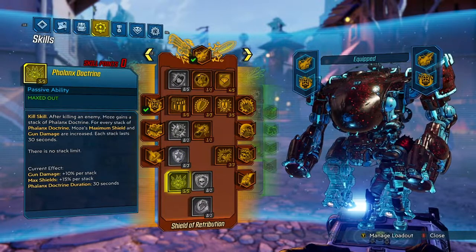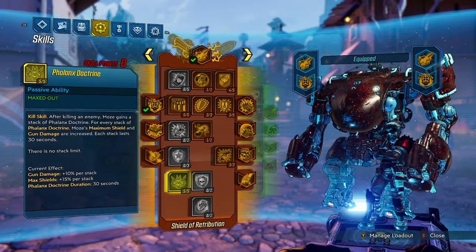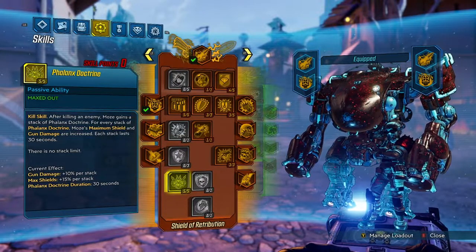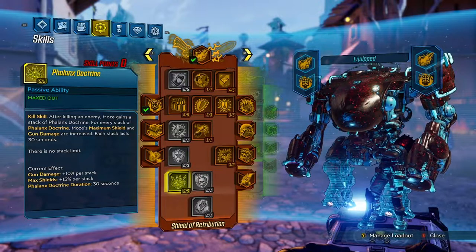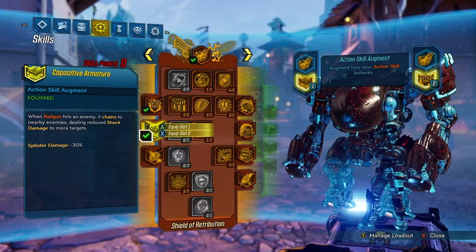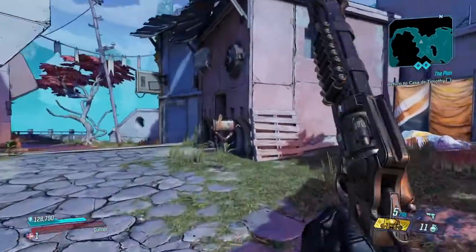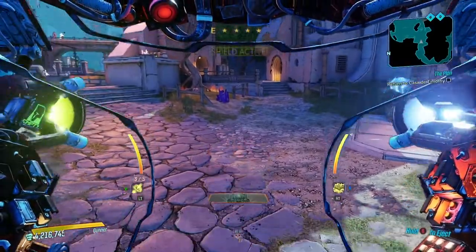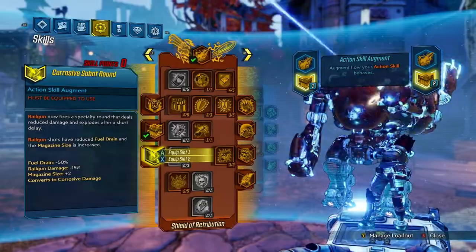Infernal Machinery: after killing an enemy, Moze gains a stack — unlimited stacks, 10% per stack, 30-second duration. If we're one-shotting every enemy, which we pretty much are, we can get this stacked up very quickly. Your maximum shield and gun damage are increased, and this works only on the left-handed gun for your Iron Bear. So I like to have my shock rail gun on my left gun and the corrosive on the right — though I had that backwards here, so we'll switch those out: shock into slot 2, corrosive into slot 1.